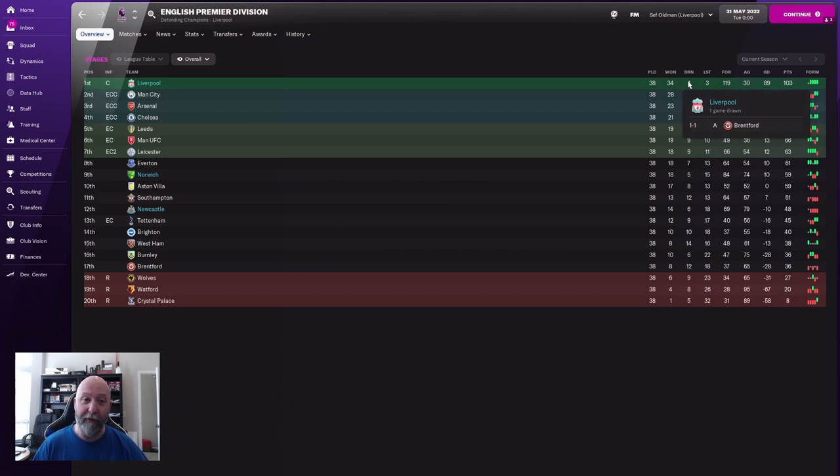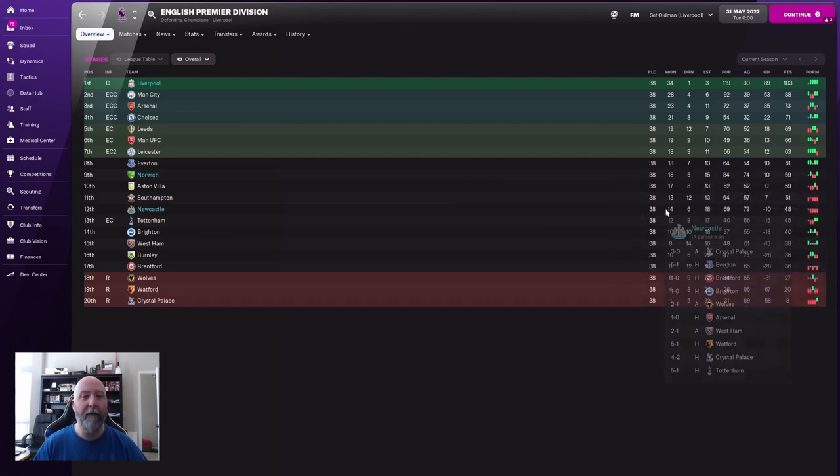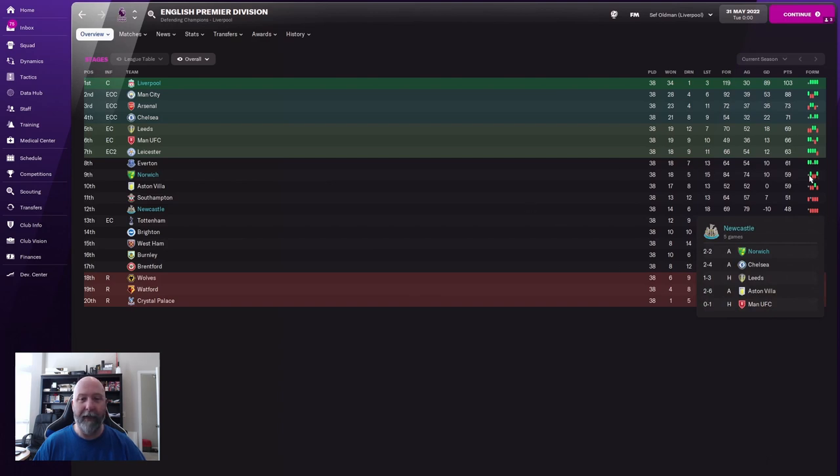They crushed everyone else — 103 points, absolute domination. However, look at Newcastle and Norwich. Norwich came in ninth place: 18 wins, 5 draws, 15 losses with 59 points — that was a lot of losses. Newcastle finished 12th: 14 wins, 6 draws, 18 losses with 48 points and they just ended the season horrifically. Both Norwich and Newcastle did worse than the previous NAP tactic; however, Norwich still finishing ninth is fantastic — expected 20th. Newcastle was expected 10th and finished 12th, not too far off but still a fairly big difference from the NAP tactic.